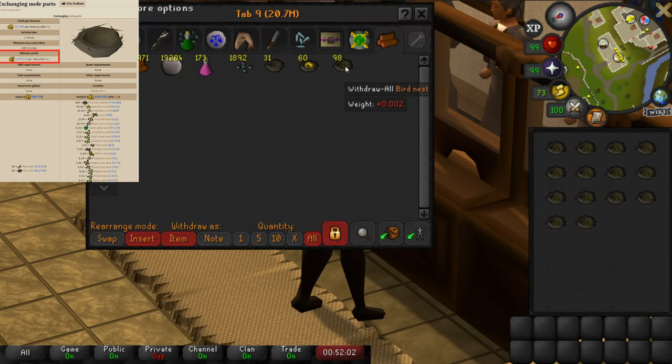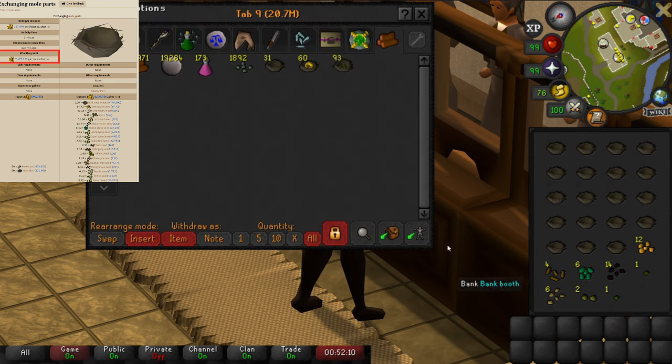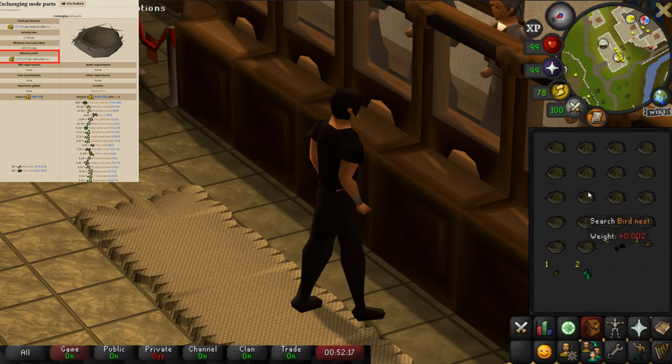If you want, you can do this even quicker by buying the nests yourself from All Bucks for 9,500 GP each. That way you can buy them much quicker, and that will still make you 5.9 million GP per hour.